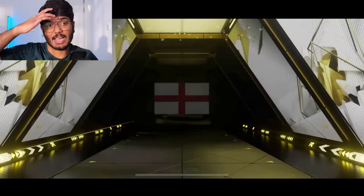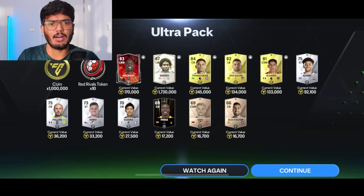Moving on to the second pack — oh my god, this is an icon! England left wing — oh, Barnes! He's going for 1.7 million coins, not really expensive. We've got 1 million coins, Thiago Silva, Javi Galan, and Alvarez as well. That's our second pack.